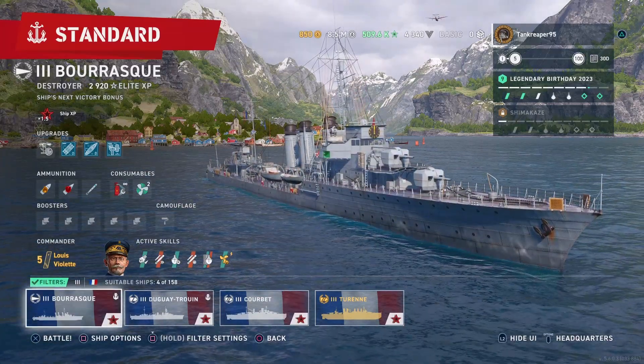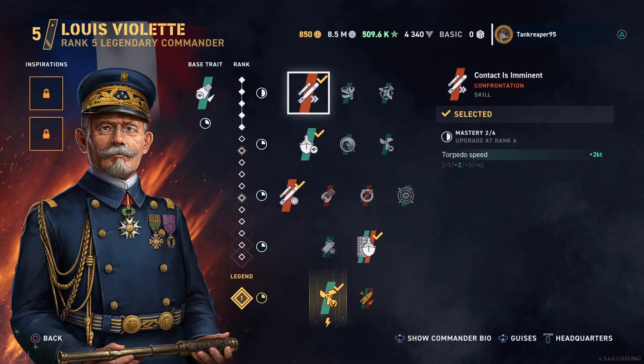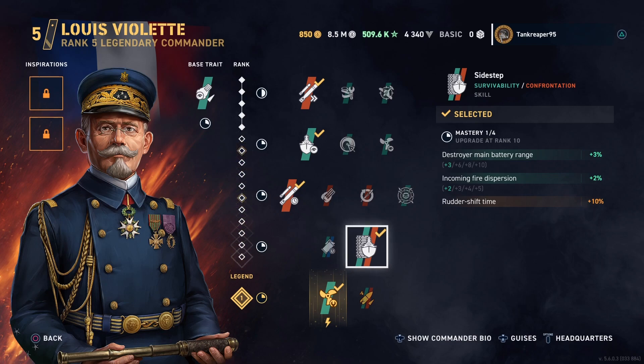Let's look at the captain. His base trait reduces destroyer dispersion time after firing main guns by 7.5%. I built this destroyer with a stealthy torpedo-focused build. The skills are: Contact — torpedo speed 2 knots faster; Look at Me Now — sea detection range 2% less; Back in Stock — torpedo launcher reload time 2% faster; Side Step — destroyer main battery range 3%, incoming fire dispersion 2%, and rudder shift time 10% better.